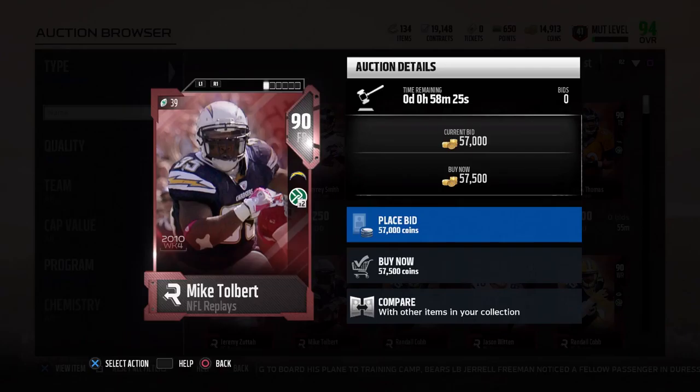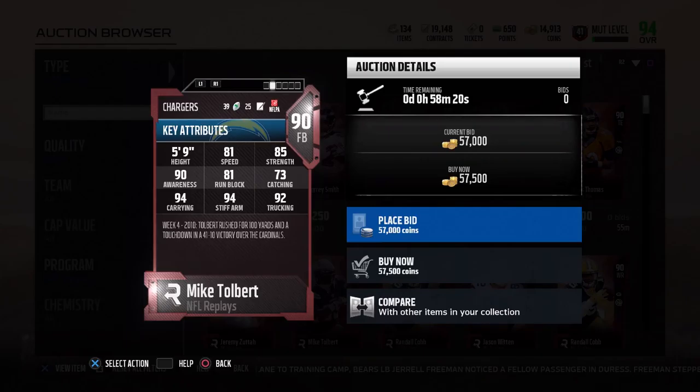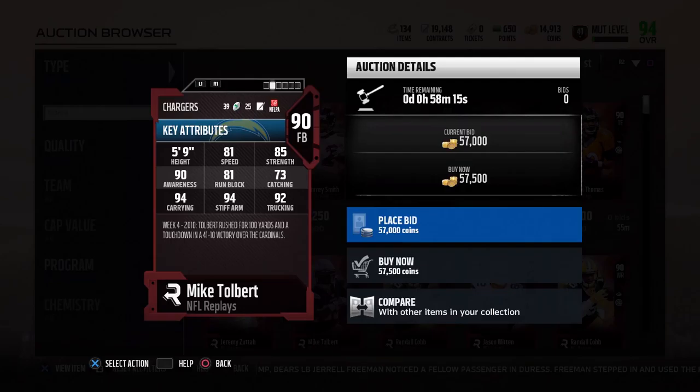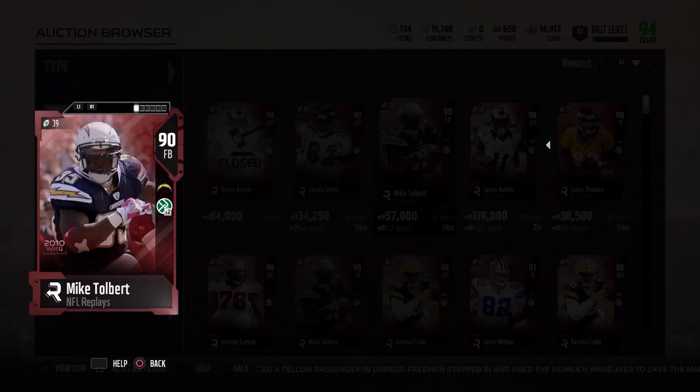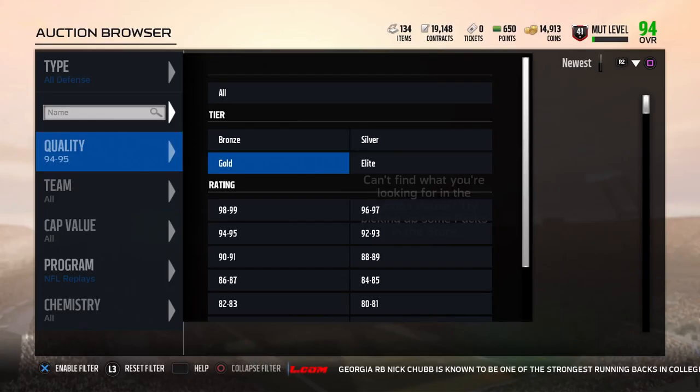Coming out we also have Mike Tolbert, aka Bowling Ball, 90 overall with 81 speed, 81 run block, and 92 trucking. This isn't that bad of a fullback card actually — he's got pretty decent catching and carrying. He doesn't really compare to my Christian Akoye, but he's definitely all right.